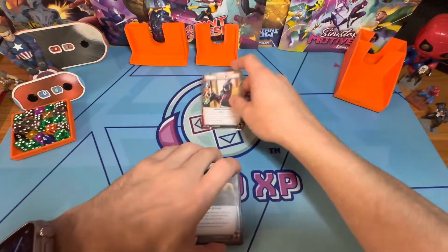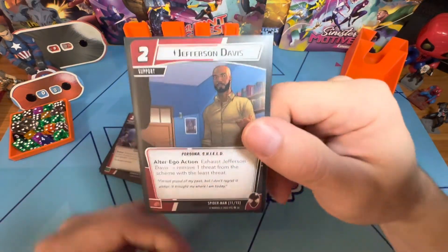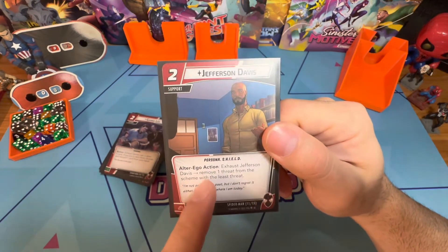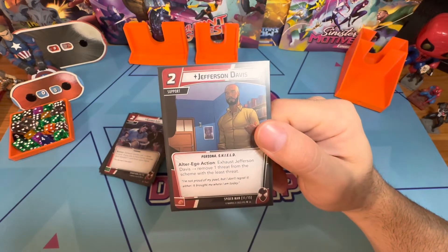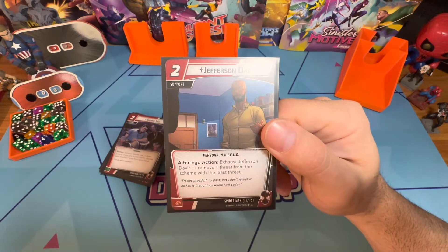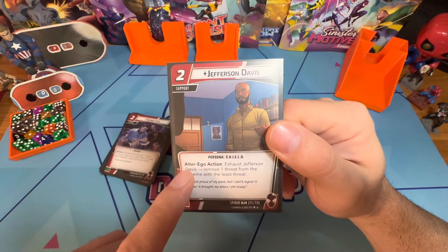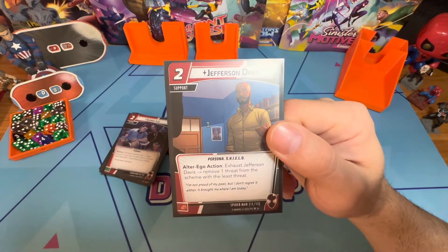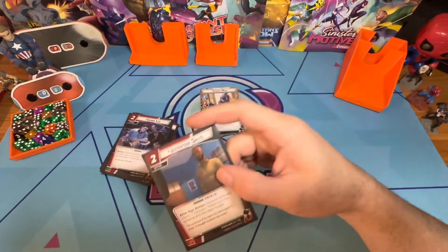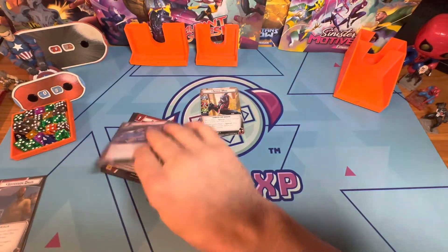First, Jefferson Davis is a two-cost support — and this is debatably the worst card in the entire game. It's an alter ego action: exhaust Jefferson Davis and remove one threat from the scheme with the least threat. Two-cost support that only works in alter ego and removes threat from the scheme with the least threat. It's awful, really bad — I use it as fodder.